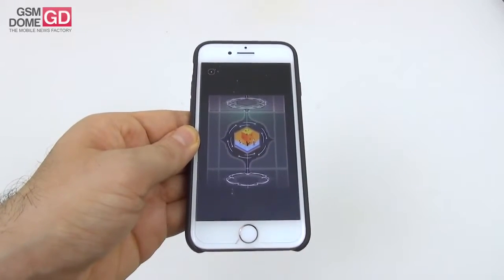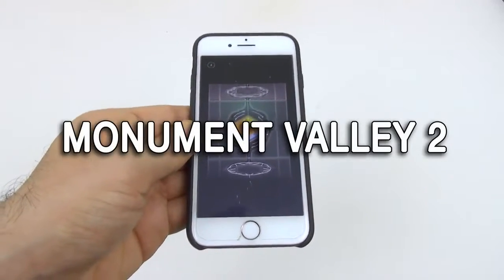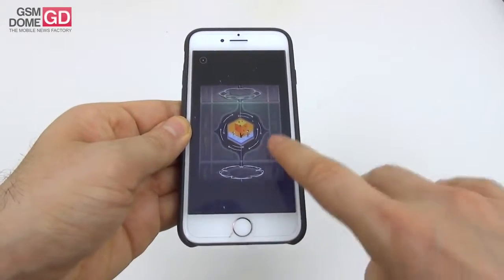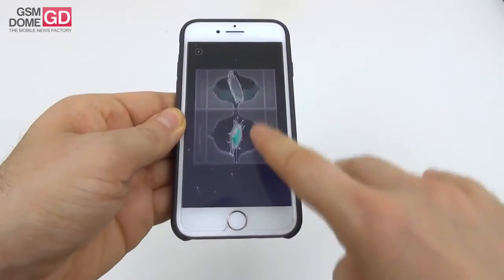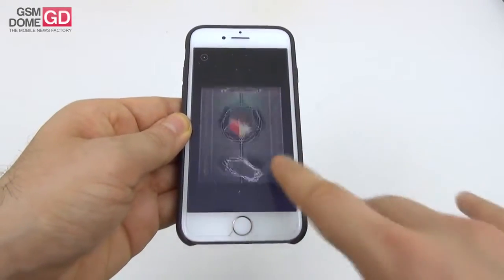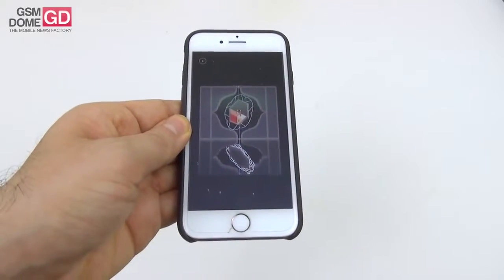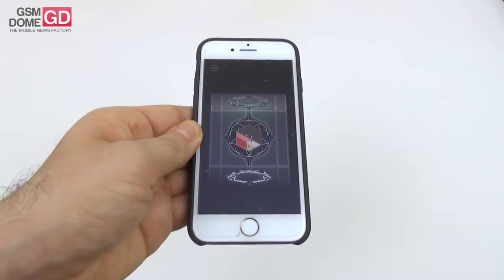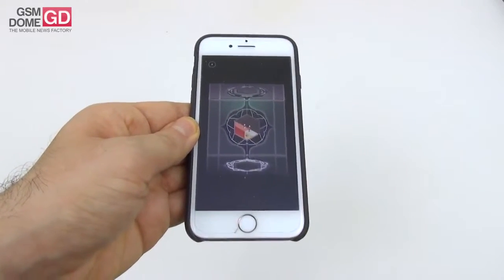Hi guys, this is GSN1.com and I'm here with the game Monument Valley 2. It's available on iOS for now and you can get it in the App Store for around five or six dollars. It debuted on June 5th at the WWDC 2017 Apple conference, and just like the predecessor, it's an architectural puzzle with MC Escher-inspired labyrinths.